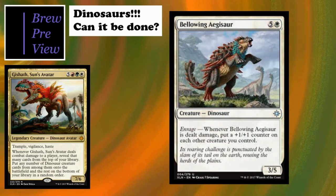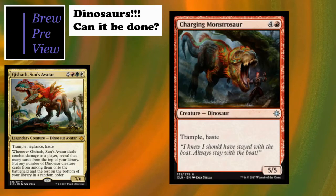Bellowing Aegisaur has a really cool enrage mechanic - this is one of the cards I was referencing with the last one. Being able to put +1/+1 counters on each other creature you control whenever it takes damage is amazing. Not having to worry as much about damage done to your creatures is great.